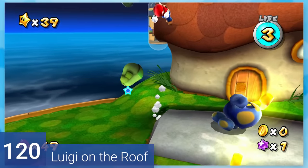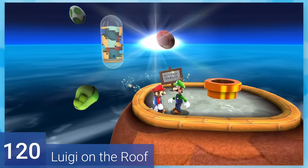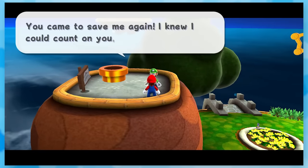120: Luigi on the Roof. The title says it all. Backflip and spin your way to Luigi and grab the Power Star. Truly riveting.